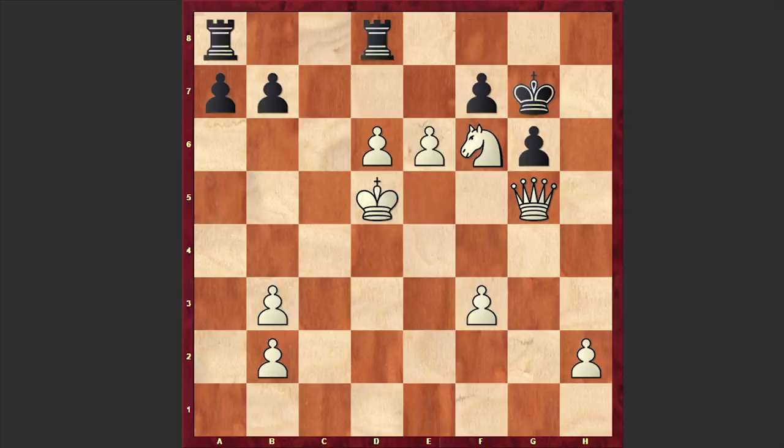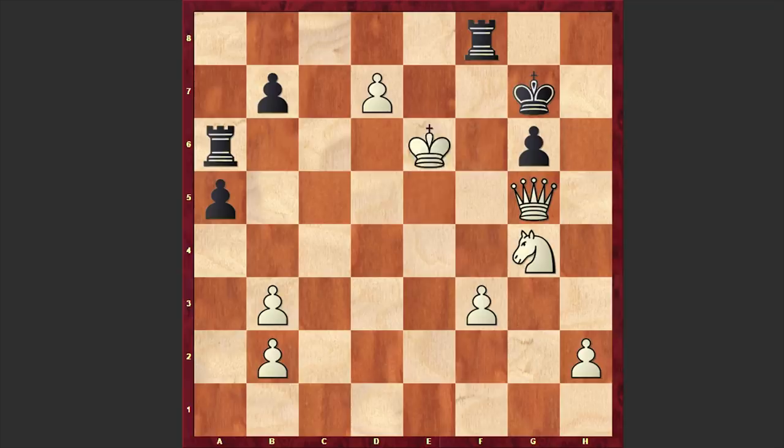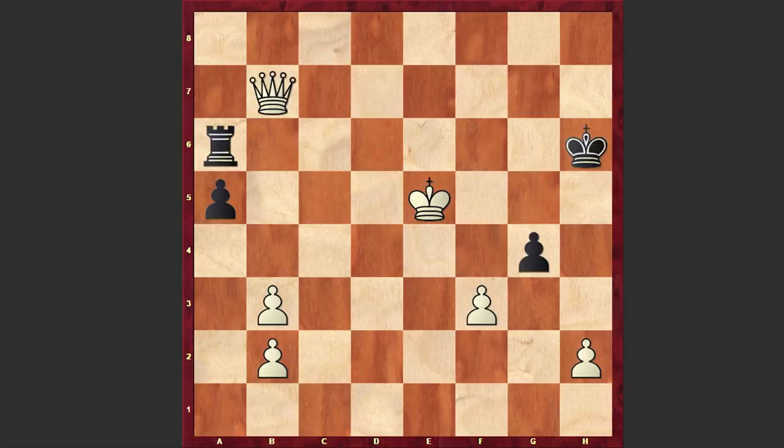Here comes Rd8 and e6, fxe6, Kxe6, Rf8, d7, a5 — Black wants to switch his rook into the game from the 6th rank. Ng4, Ra6 check, Kg5, Rf5 check and Qxf5, and after gxf5 a new queen appears on the board. Fxg4, Qd7 check, Kh6, Qxb7, and after Rg6, f4 — finally we have a resignation.